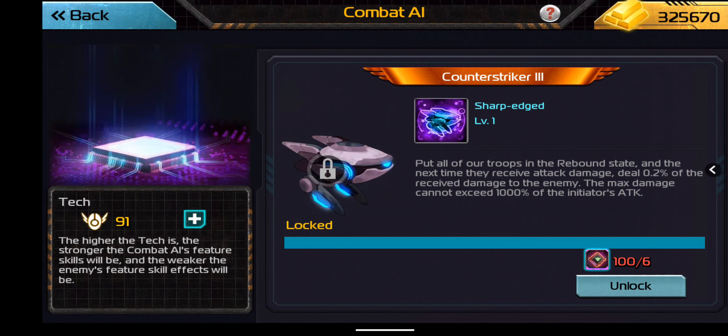Counter-Striker Three — Sharp Edge. This looks very much like Huberian's skill: put all of our troops in the rebound state — not just one, but all of our troops in the rebound state. The next time they receive attack damage, deal 0.2% of the received damage to the enemy, not to exceed 1000% of the attack. So that's a really good attack one.